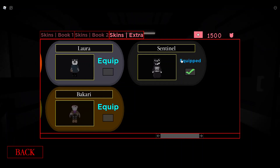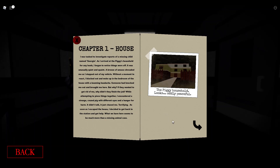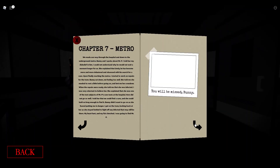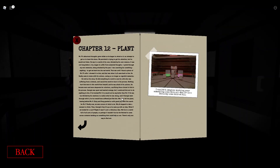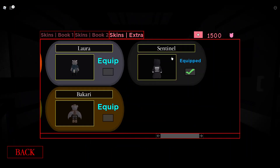Now basically, if you want to know why the skin is here, basically what you have to do in order to get the skin is you have to collect all of the Book 1 pages inside of Book 1. So as you can see here, I have Chapter 1, Chapter 2, Chapter 3, Chapter 4 — I have all the Book 1 pages from Book 1, because when the pages for Book 1 came out, I collected all of them from all of the maps, all the way until Chapter 12. So basically, in order to get this skin, you have to collect all the Book 1 pages. And today I'm going to be playing as the all new Sentinel skin inside of today's video.